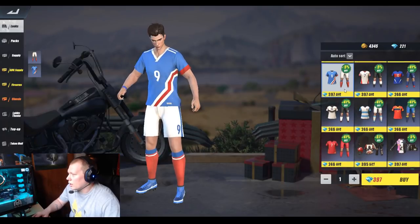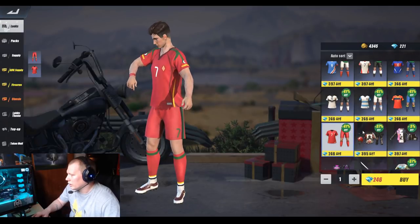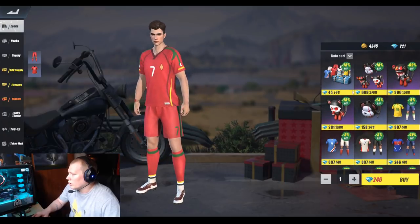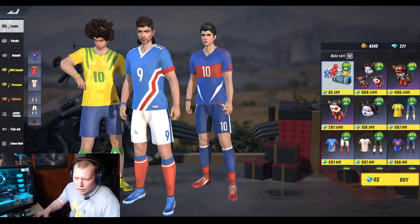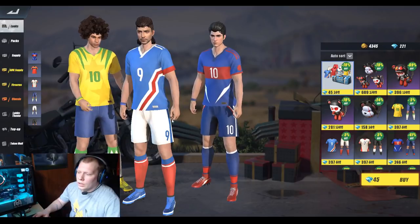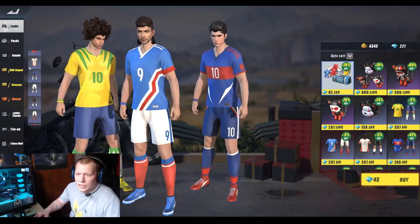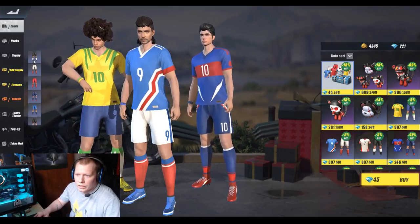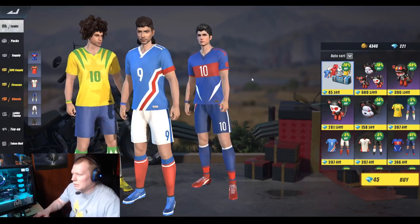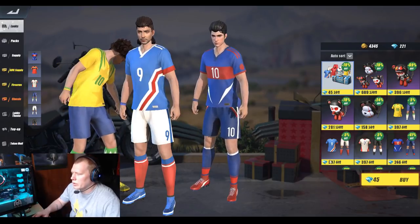Here is the soccer event — you've got all the different countries without them actually saying they're different countries. Those are the new skins at 397 gems each, or you can pull for it: 45 gems gets you one random item, which could probably be the shorts, headpiece, or shirt. So you're getting a random team instead of being able to choose which one you want, which is kind of interesting.